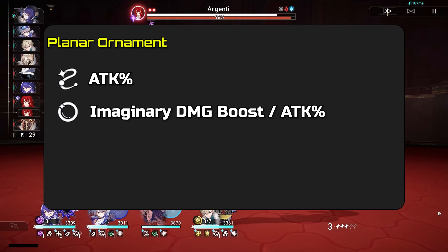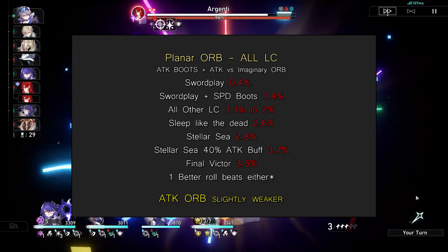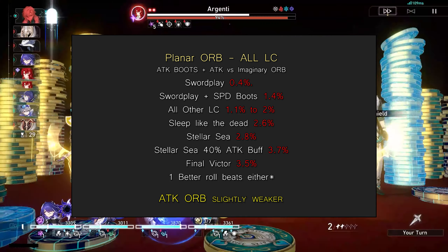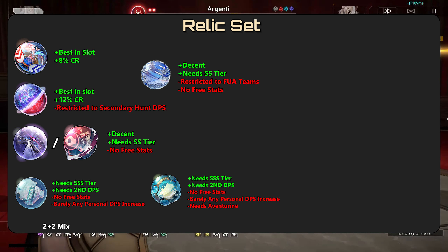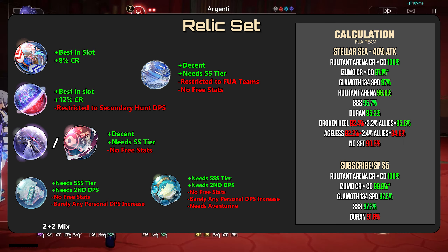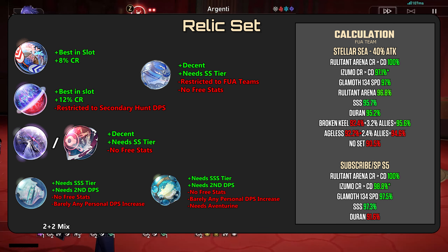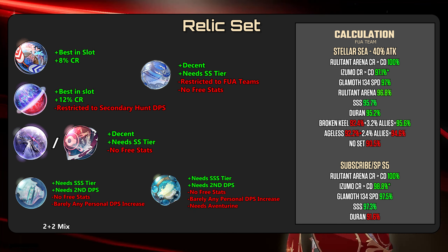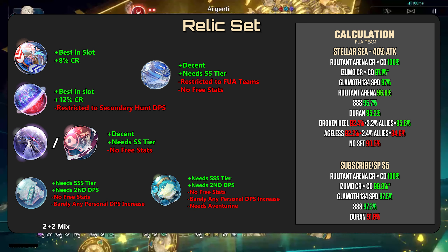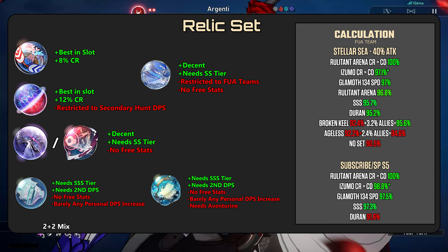For Planar Ornaments, prioritize attack percent on the rope. For the orb, go for imaginary or attack percent. These are all the light cone DPS differences — as you can see there's barely any difference, so players should pick the one with the better substats. March has a ton of planar sets she can use. Players should farm Rutilant Arena due to the 8% crit rate if they don't have a fully built relic set yet. Izumo is very decent due to that 12% crit rate, but you're restricted to hunt units, with potential synergy with future hunt units. Support sets only if you have triple S-tier substats and don't want to waste your fuel anymore, as I wouldn't bother due to only a 2% DPS increase, which is literally nothing.